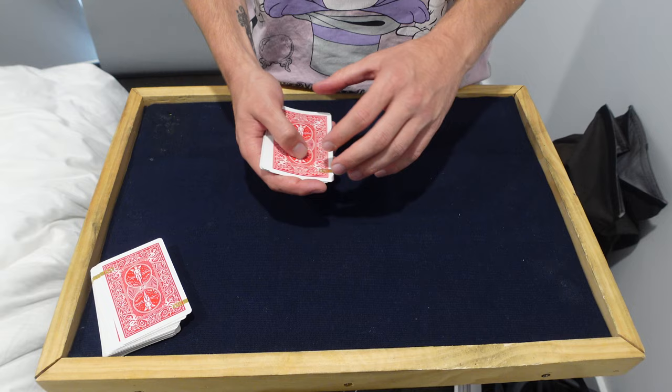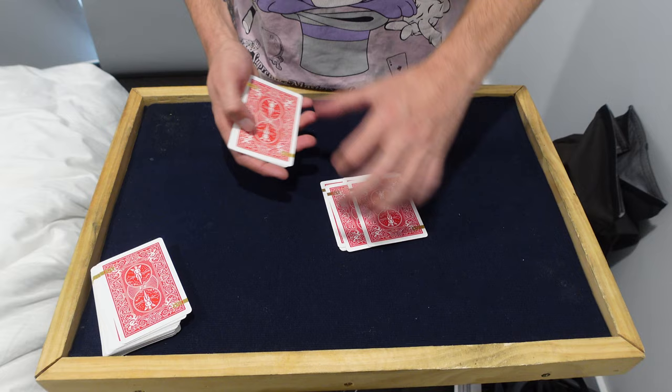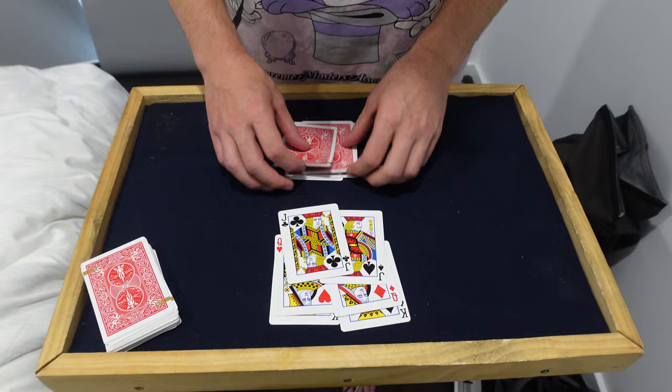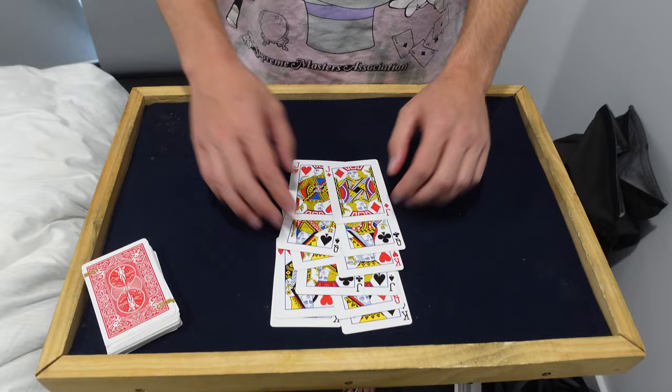All you need to do is take them in pairs. So we have a black queen and a red jack — place those on the table. Then the next two: red king, black queen. Then black jack, red king. Then red queen, black jack. And the last two: black king, red queen. You snap your fingers and gone — from a completely shuffled deck, they're now completely in order. We've got two black kings, two red queens, two black jacks, two red kings, two black queens, and two red jacks — completely in order.